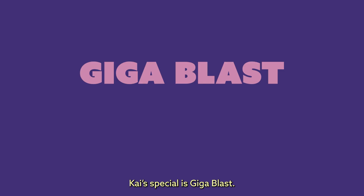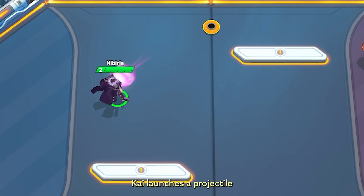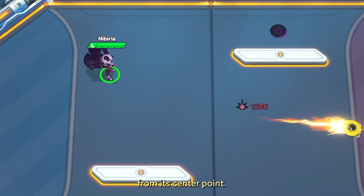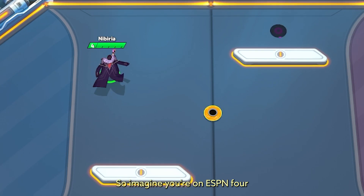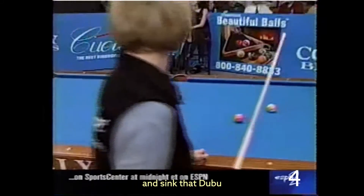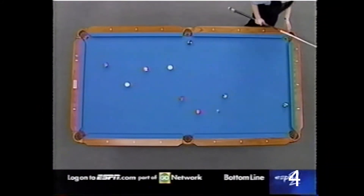Kai's special is Gigablast, and on a personal note, this ability rules. Kai launches a projectile that deals a heavy hit and pushes the target away from its center point. It works similarly to a pool ball — that's billiards if you're outside the US. So imagine you're on ESPN4 and sink that cue ball right into the corner pocket where the balls are bunched up.